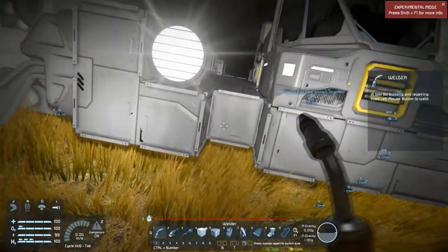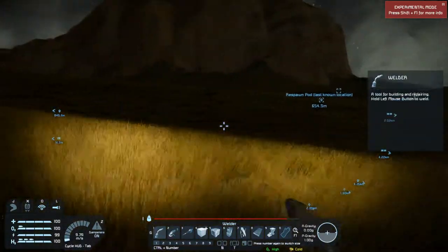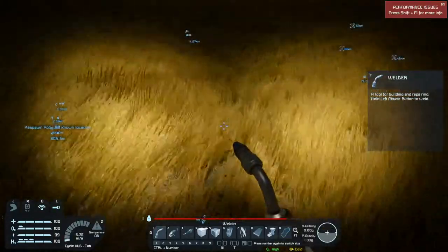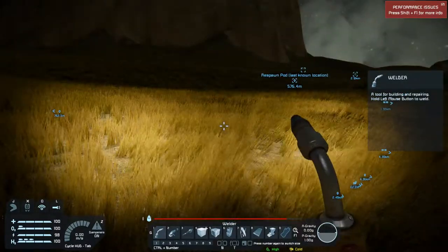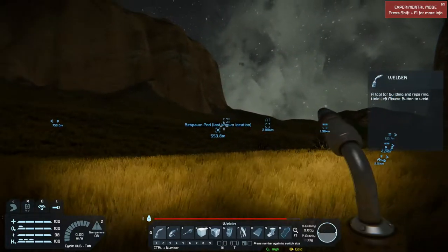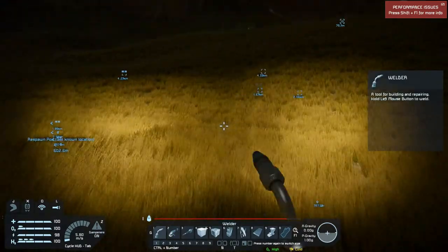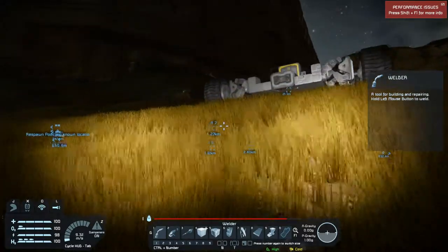I just lost my ore detector — I heard something explode over here. It's when I came down over this area and hit it a little bit harder than I probably should have. I lost my ore detector, but that's okay, I'm not really going to get too terribly worried about it. For those of you who don't know, this is what it will say when your pod is gone — it'll say 'last known location.' If you see that, you might want to hurry to get back to your base. Sometimes it appears, sometimes it doesn't.